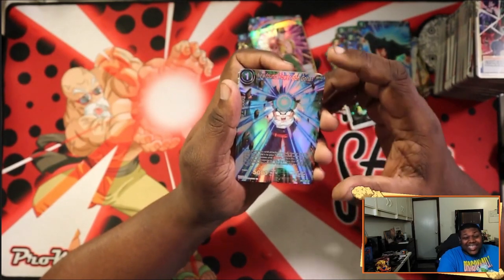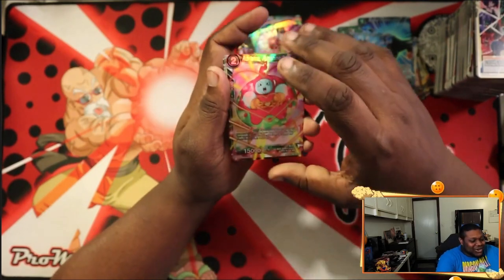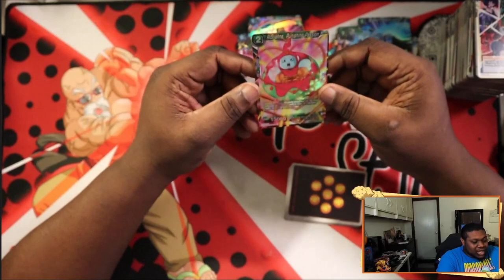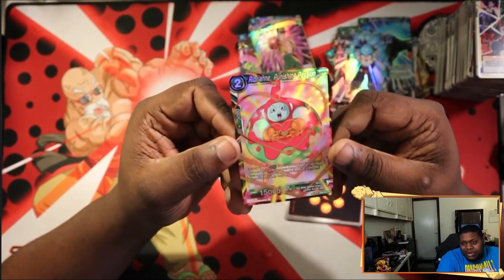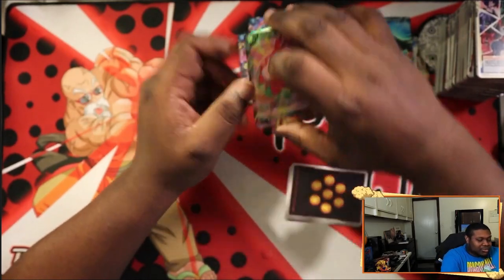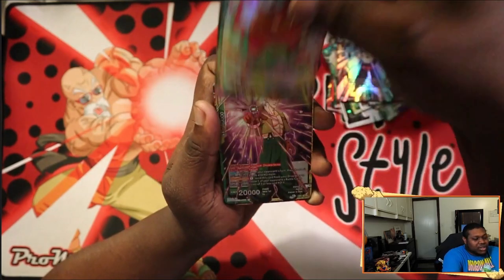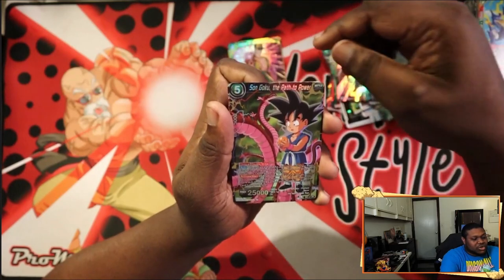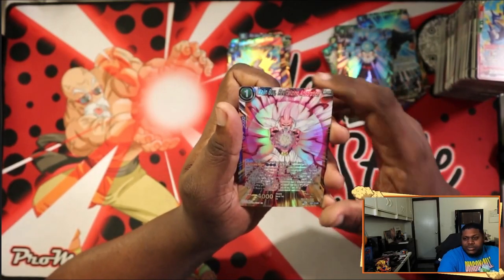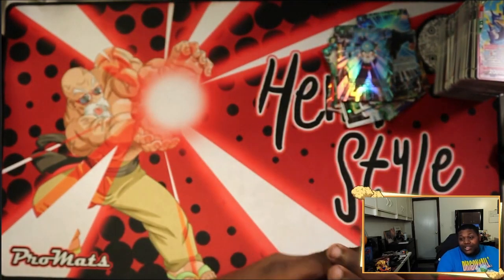We got Newfound Power Son Gohan and — yes sir! We got a Ribrian! I just needed a Ribrian, I only had two. Ribrian is going for between ten and twelve dollars right now, so I'm not mad at the price, and I did need another one. The original prints are like twenty bucks. I'm glad I opened the box. Let's go over the pulls: Ribrian SR, Android 13, Son Goku Path of Power, Cooler Feral Fury, SS3 Son Goku Even Further Beyond, Majin Buu Revitalizing Absorption, and Basil Fatal Rampage.